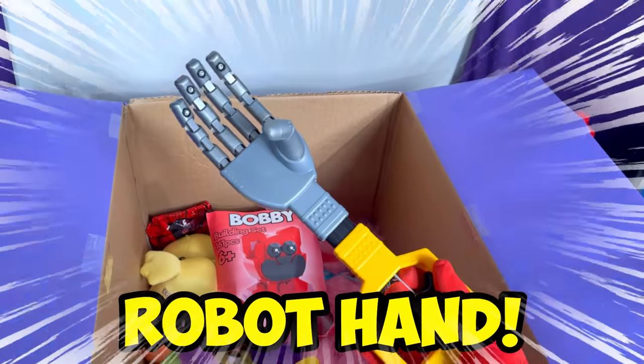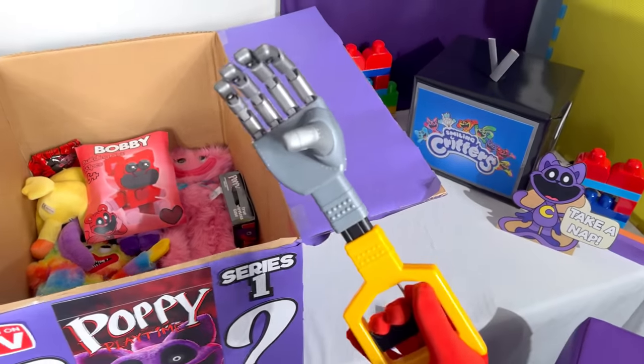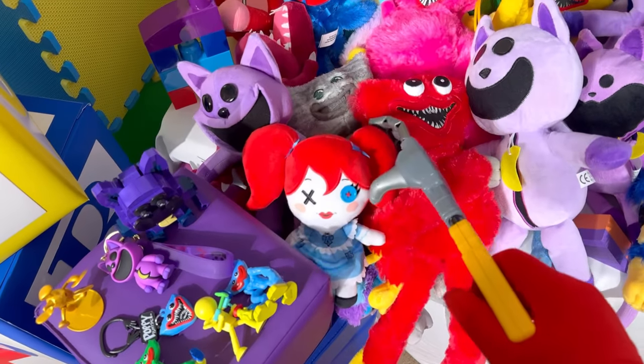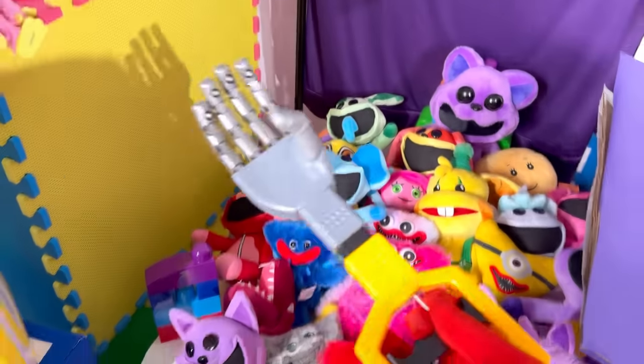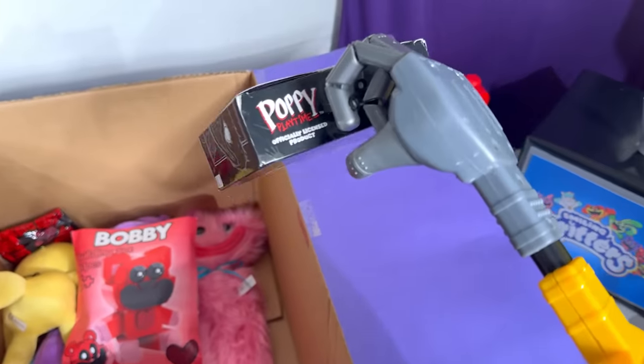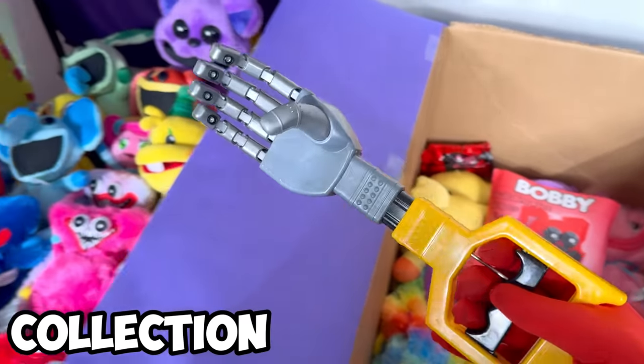Is this like a robot hand? What in the world is this new ability? What in the world? This is so neat! So that means I can grab Poppy's hair and I can throw her! Where did she go? I seriously have no idea where she went! Let's see what this thing is! What in the world is this? Let's check this thing out and add this robot hand to the collection!